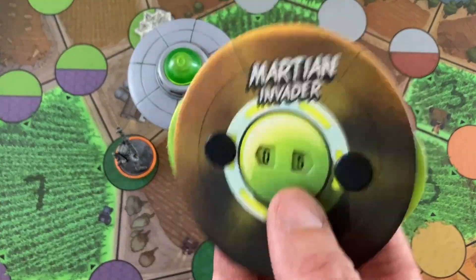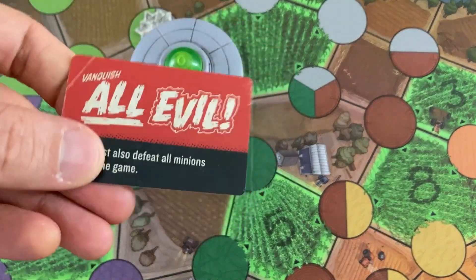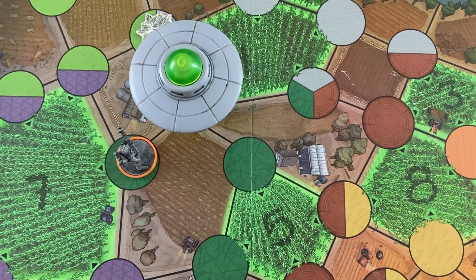It wasn't a complete blowout — we got him down to five life. I was playing with the Vanquish All Evil event card that forced me to defeat all the minions, so I could have been going to his face a lot quicker. I clearly got some bad luck with Annie dying early. But that was Unmatched Adventures — I'll have a review coming up at some point, hopefully by end of year. Thanks for watching, everybody. Good gaming and I'll see you at the next stop. Big thank you to our top tier Patreon supporters, JWilliamF and Joshua Thomas.